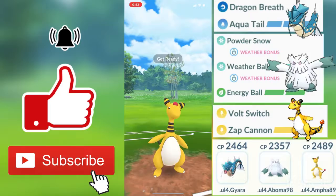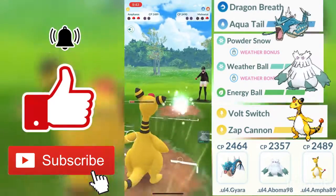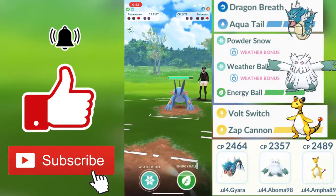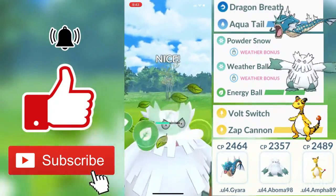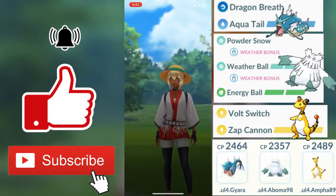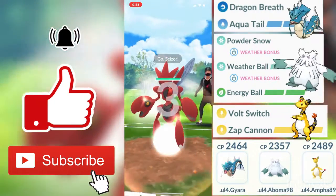Ampharos can withstand some attacks, so you will be able to get to those Zap Cannons. With that Melmetal, he withstands two Rock Slides but he is going to go down soon. My opponent's final Pokémon is a Swampert, and you guys will see why this team is so great. Abomasnow comes in, throws an Energy Ball — I do have double moves: Weather Ball and Energy Ball. It one-shots him with full HP. Good game to my opponent.